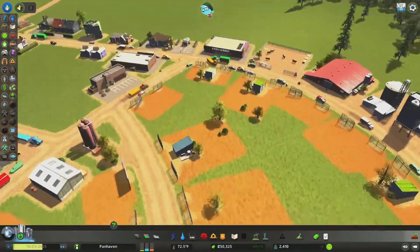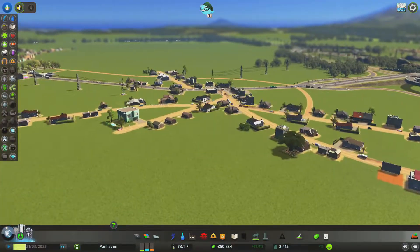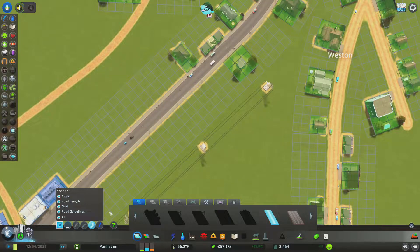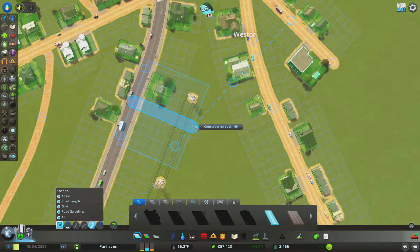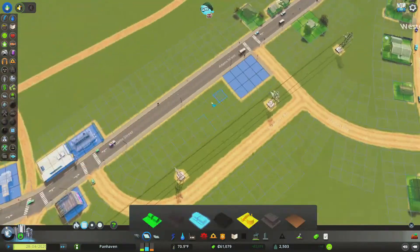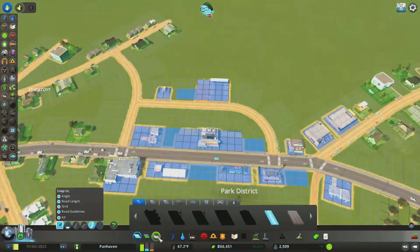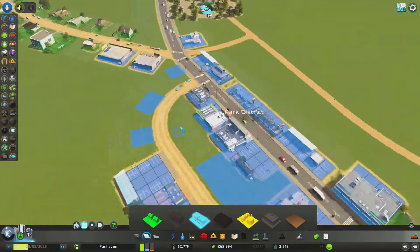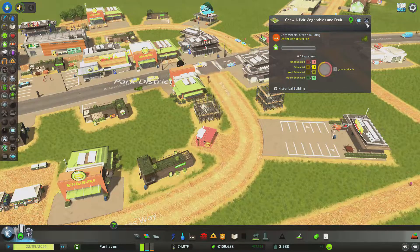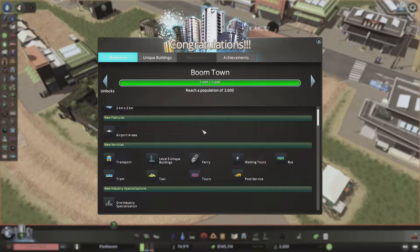An enterprising individual comes along and says, 'Hey, we've got this perfectly good paved road right here, let me figure out a place I can branch a road off.' Maybe start a little business here — maybe a number of businesses, who knows. We are building us a farmers market! We've got a place for goods from these farms to be sold — grow some vegetables and fruit, yes. That looks like farmers market style. Oh, Boomtown — made it! All right, cool, so I can get a new tile.